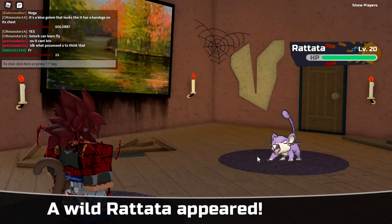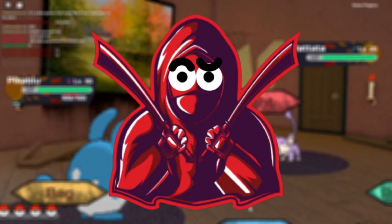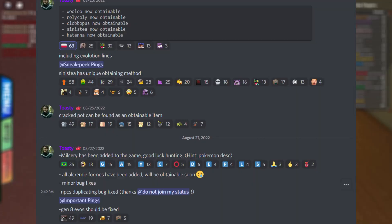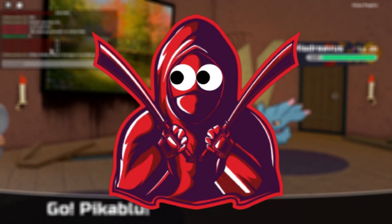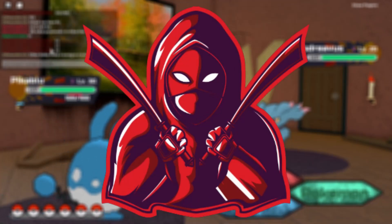The first thing, obviously, is that it finally puts an end to the content drought we've been facing for the past two months. Seeing these Pokemon finally get added to the game is really refreshing. We finally get stuff like Dreepy, Impidim, Hatena, Sinistea, and all their evolved forms, even though their evolutions didn't work for a short while. But that got fixed.